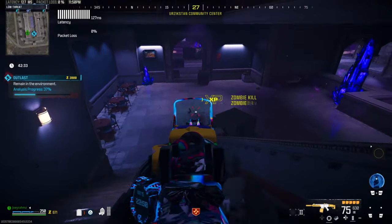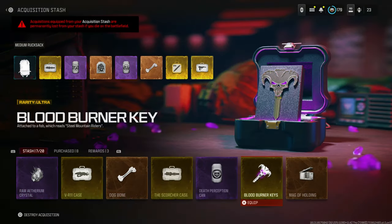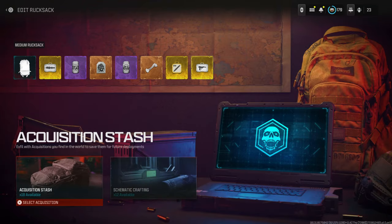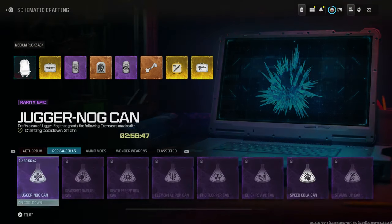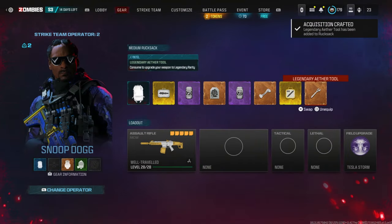All you need to do is drop into a game of zombies, but make sure you bring in all the good stuff so that you can duplicate them into your stash. You also need the exact amount of slots in your stash that you're going to duplicate. So if you're going to duplicate 5 items, you need 5 slots left in your stash — otherwise some duplications will go missing, which is going to be very annoying.